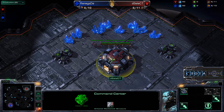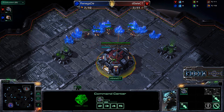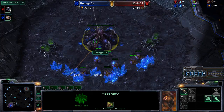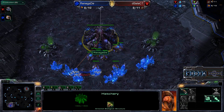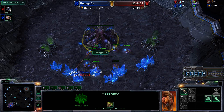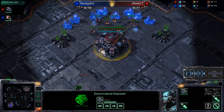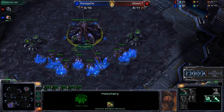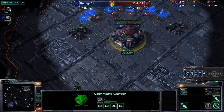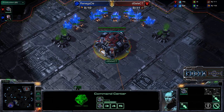Hello everyone and welcome to a game between Select versus Renegade here on Daybreak. Select spawning as the Red Terran player on the top right-hand side of the map, meanwhile Renegade spawning as the Blue Zerg on the bottom left-hand side. Renegade is at the 7 o'clock position and Select at the 1 o'clock position. Terran versus Zerg on Daybreak.